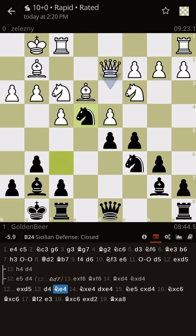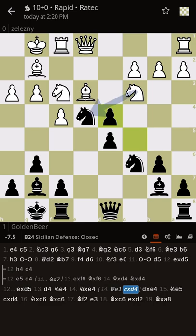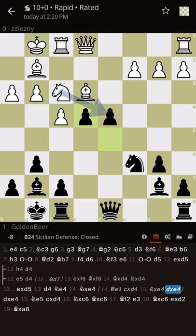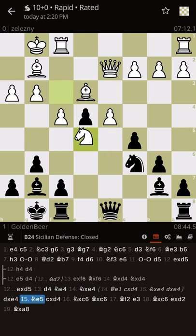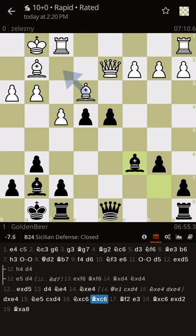At first I saw that I would attack the g3 pawn — he cannot defend it because then I work out a fork and it's either a piece or at least a very strong passed pawn — a very similar structure to what we saw earlier. He made a mistake and we enjoyed the situation. These two pawns are unstoppable and we win. I hope you enjoyed — we'll discuss the next games next time. Easy win, bye!